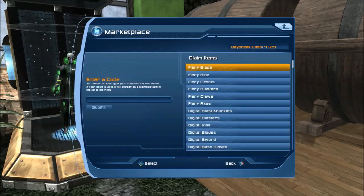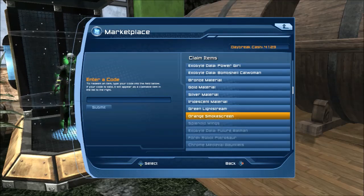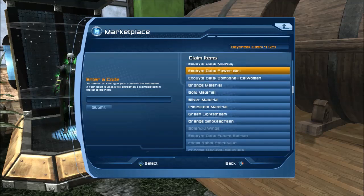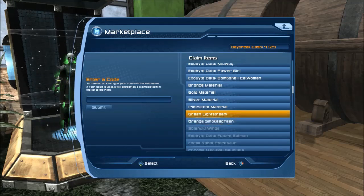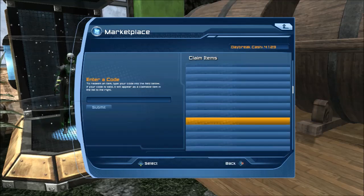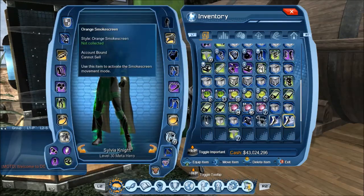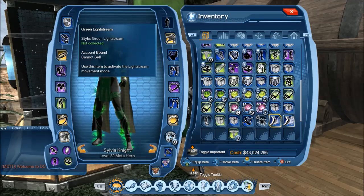I'll go ahead and redeem it on this character so you can see the process. These fall under the same bug as a lot of the recent materials — like bronze, gold, silver, and iridescent — these are already claimed but they don't disappear from the list like the older ones do. It'll be the same case with the movement mode ones: they show up in your redeem list for every character on the account and don't disappear. You can collect multiple and move them within your account since they have account-bound permission. It would be cleaner if they were character-bound and disappeared from the marketplace, just like old styles do.